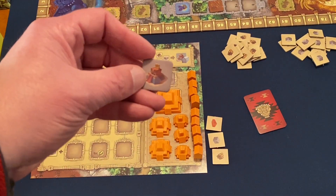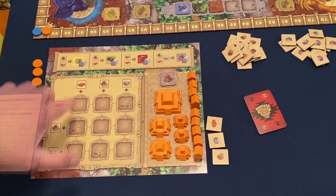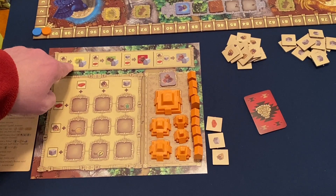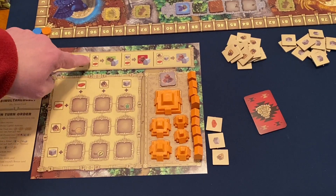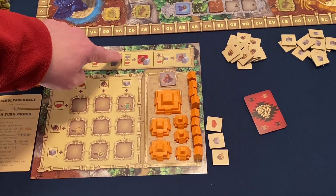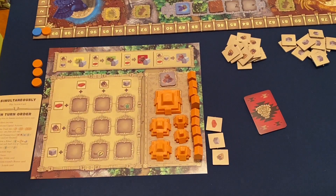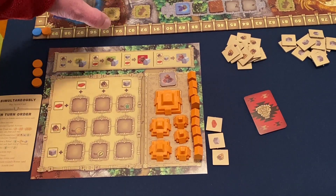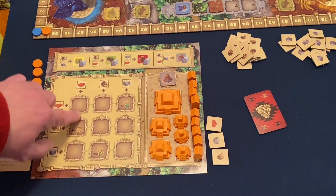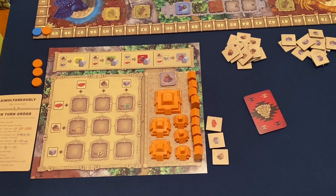On their board, players have a palace tile — I'll talk about that later. At the top of the player board, you'll see the cost to build each building: a cornfield costs a wood and a stone; a village costs a wood and a brick; a temple costs a stone and a brick; a palace costs one of each basic resource — one wood, one stone, and one brick. The income area on the board is where building tiles get placed as you build, and those fire off as part of your turn.